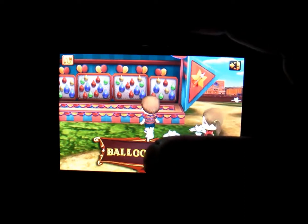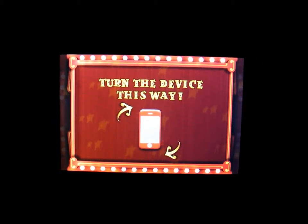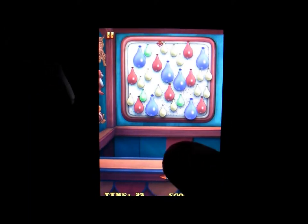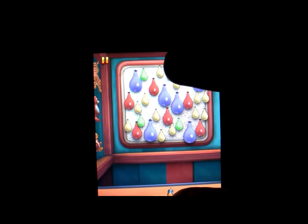You take your character and just walk around the theme park and click on the next game. This one is the balloon darts — it always reminds you to keep moving your phone and hold it upright when playing. You use the accelerometers to pop the balloons. For the smallest ones you get the most points, and the bigger they get, the less points you get. I didn't get any points on that one because I couldn't really use the accelerometers.